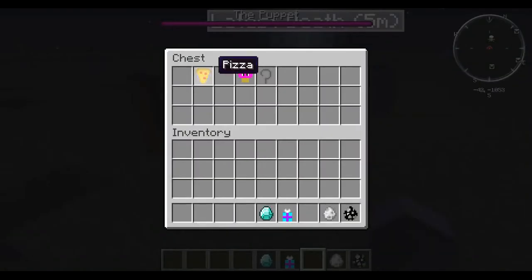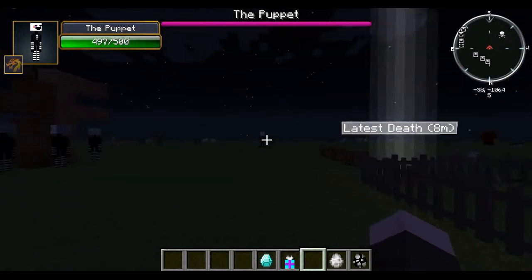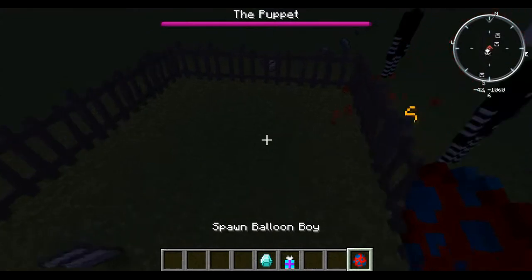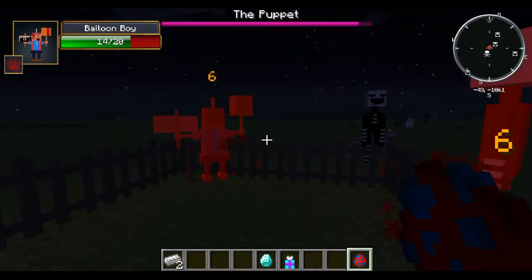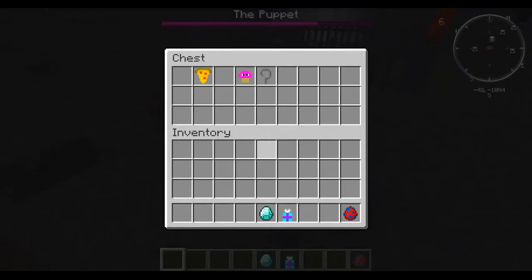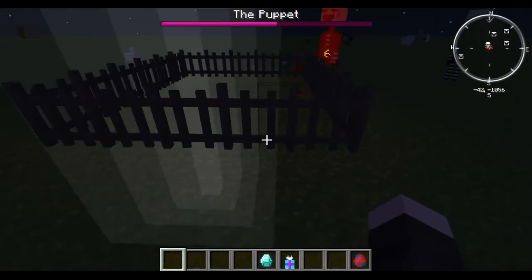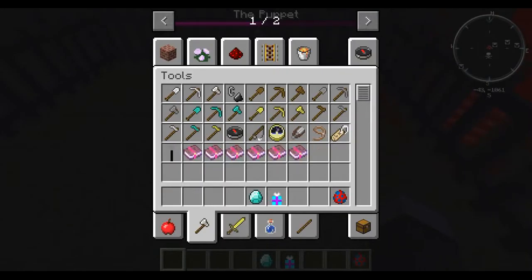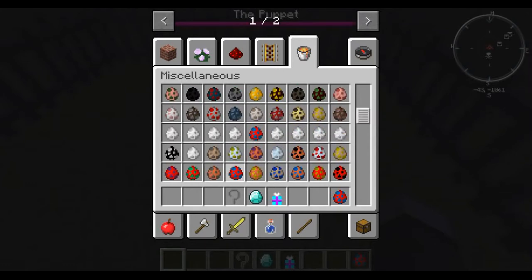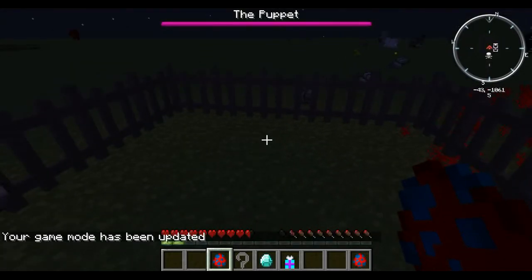The pizza item revives about two health points. Now we have the two basic bosses and now let's go on to Balloon Boy. Balloon Boy is just going to haunt you — it's basically the same thing as the other one. Let's kill all of these. Oh, we got a potato drop! All right, let's kill the Balloon Boy.